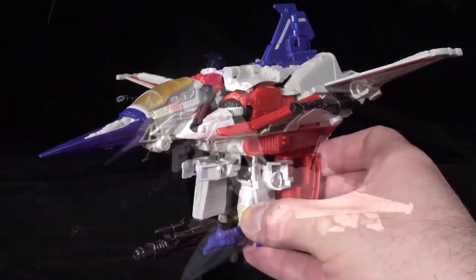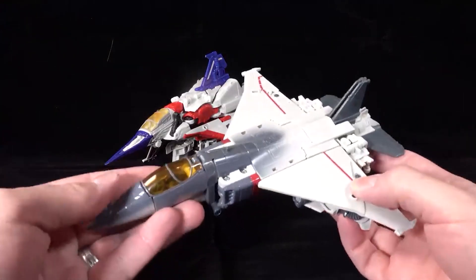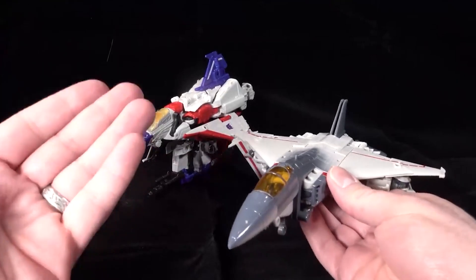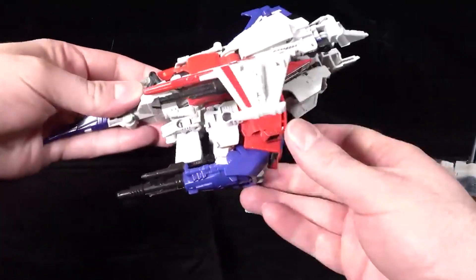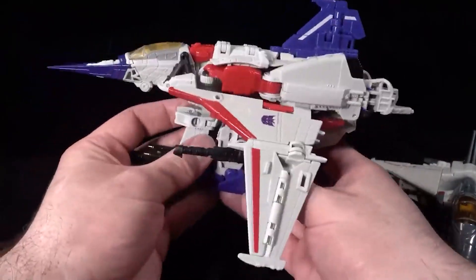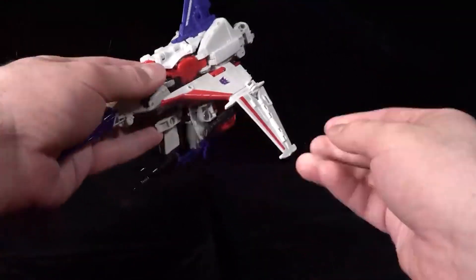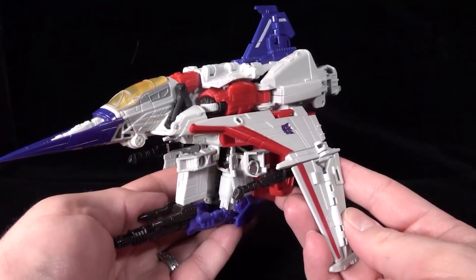The discourse online is that Starscream is just a remold of Blitzwing from the Bumblebee movie, and I would sort of agree — but these figures are very different, especially under the kibble. The whole bottom section is the chest, torso, and arms, while the legs and back torso make up the other section and the backpack is its own section. Very different transformations and very different feel for both figures.